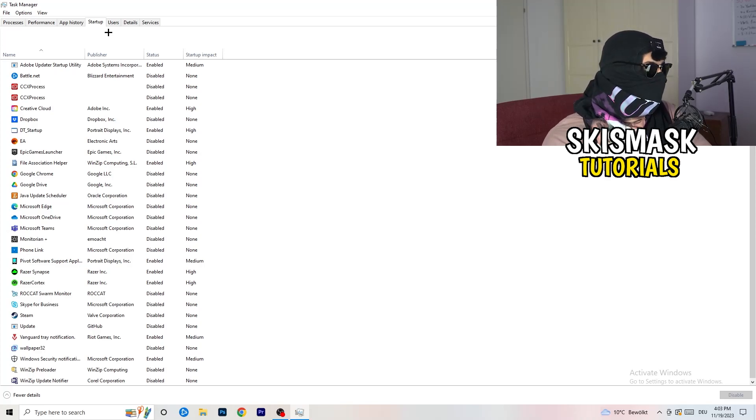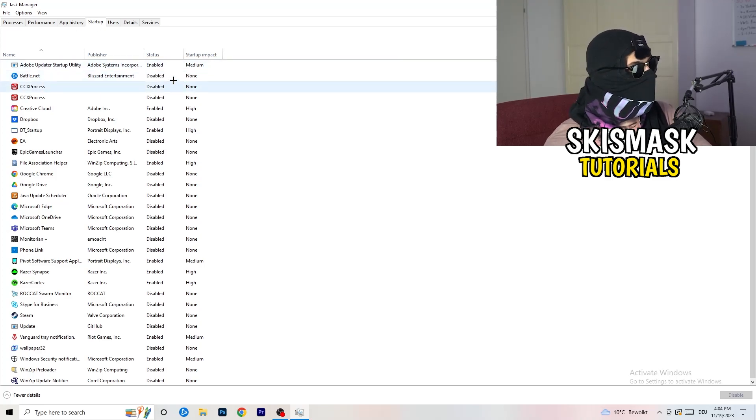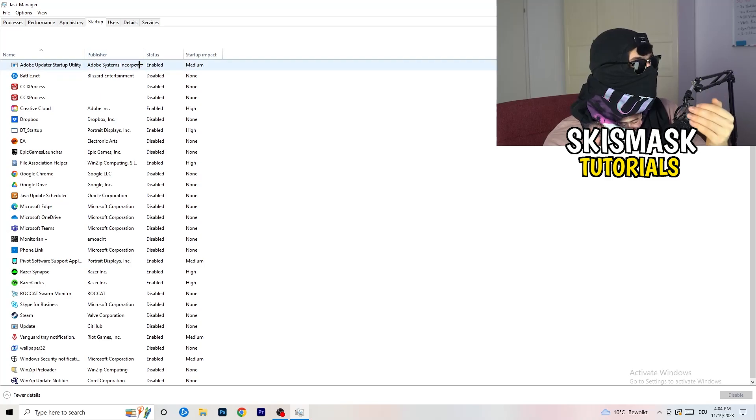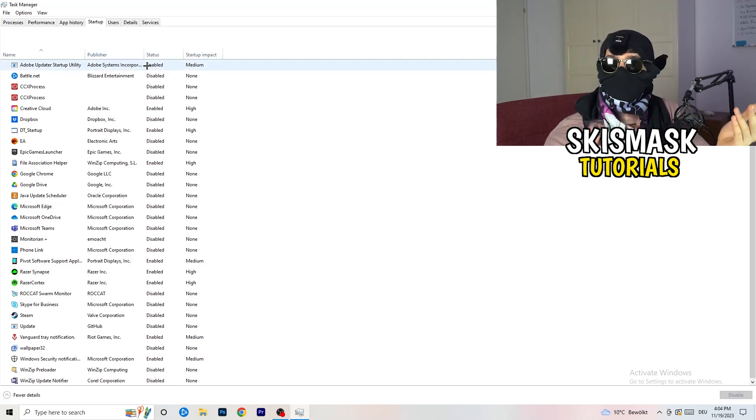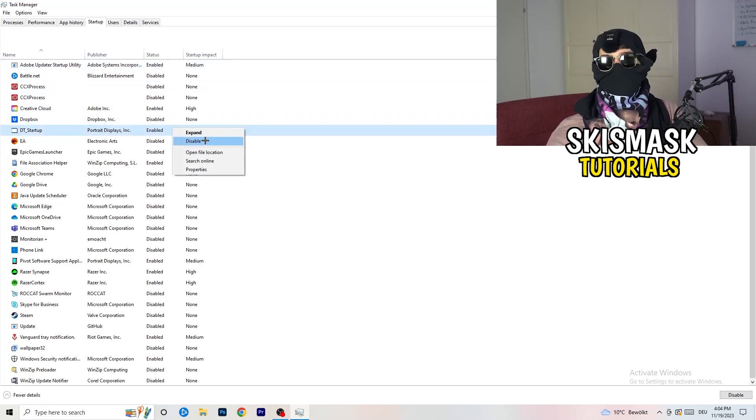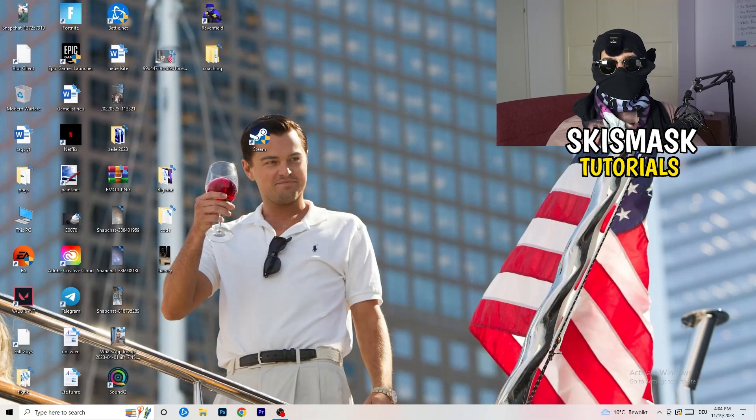Next, click on the Startup tab. A lot of problems start here — if you have too many programs starting when your PC boots and running in the background without you knowing, it will cause FPS drops on a low-end PC. Go through the list, right click any program you don't want running at startup, and click Disable. Once finished, you can close Task Manager.